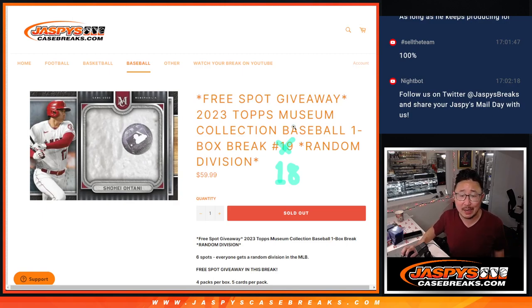Hi everyone, Joe from Jazby's CaseBreaks.com coming at you with a one box random division break of 2023 Topps Museum Collection Baseball, random division break number 1818.